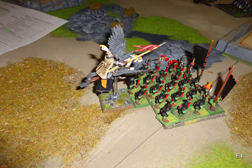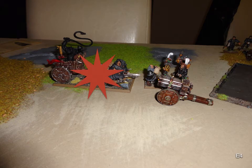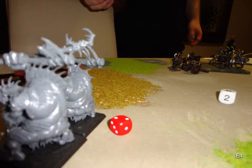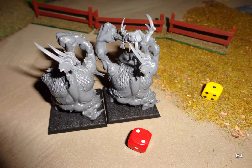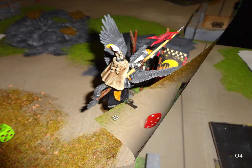Empire turn 4: he charges his Peg into the back of my bunker. I considered fleeing but we need the BSB and I think we can hold for one turn. The Hellblaster doesn't misfire — wipes out some of my units. I'm losing lots. Meanwhile my Trolls have been failing their Stupidity tests and just wandering off. His cannon lines up and shoots at the Trolls but rolls a wonder wound — one wound. The Peg wins combat but we're Steadfast — I hold and reform to face him. Back in the main combat, the Steam Tank killed a few with the breath weapon, losing a couple of Savages.